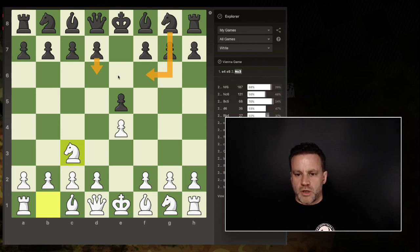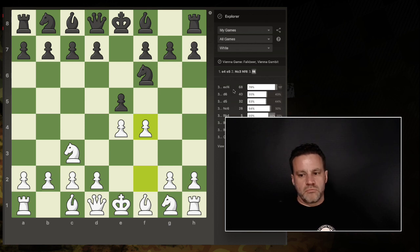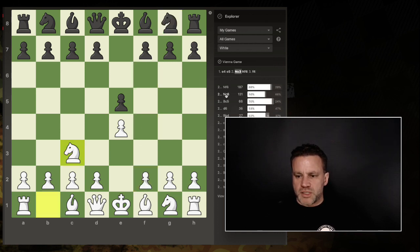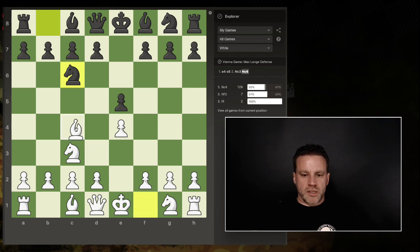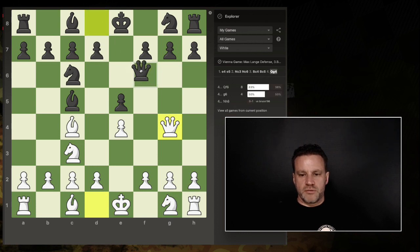The most common response is knight to f6, and then we can go into the Vienna gambit — very effective at this level, and most of the time you will see the gambit accepted with e takes d4. You get that about a third of the time. Another response is knight to c6, and if you do knight to c6 then you bring out your bishop.